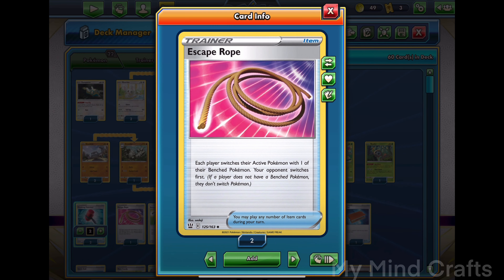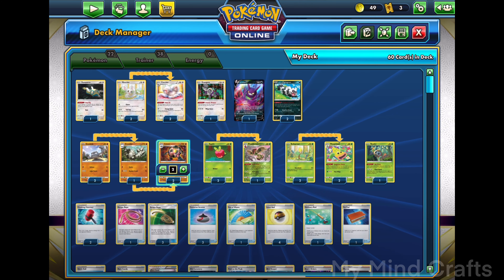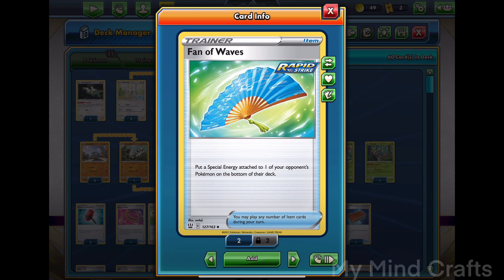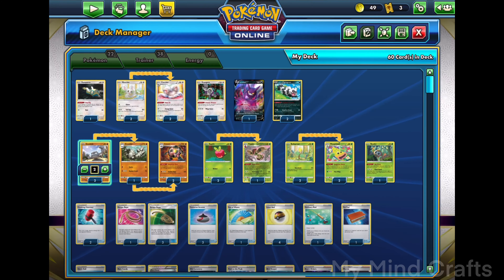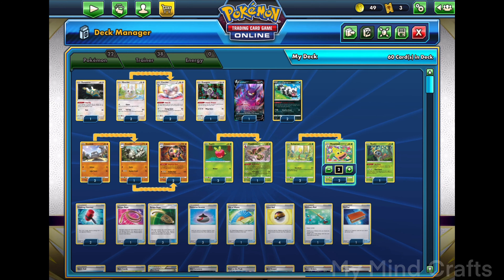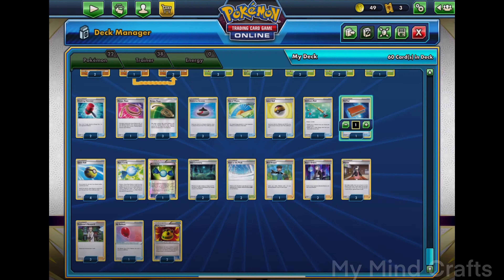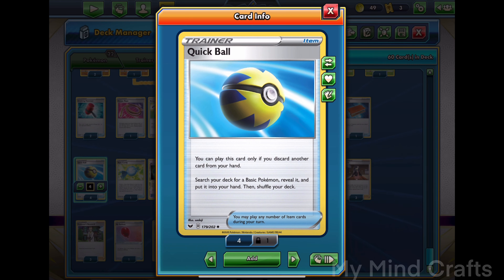Crushing Hammer so we can discard our opponent's energy. Escape Rope since Golem's retreat cost is a lot, and Weepinbell's retreat is a lot too. We have Evolution Incense, Vanna Blaze to discard opponents, and Level Ball since there are a lot of 90 HP Pokemon in this deck — Geodude, Minccino, Weepinbell, Rowlet, Dunsparce, and more. Ordinary Rod to put back our Golems that get knocked out, Pow Pad to shuffle back our Bird Keeper, and Quick Ball to search for basics.